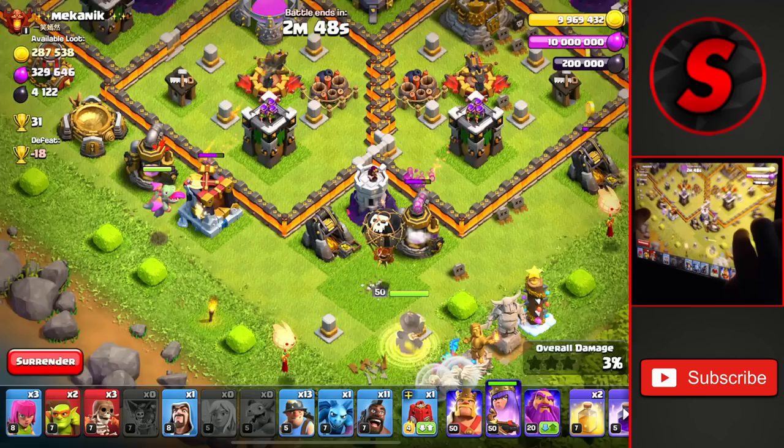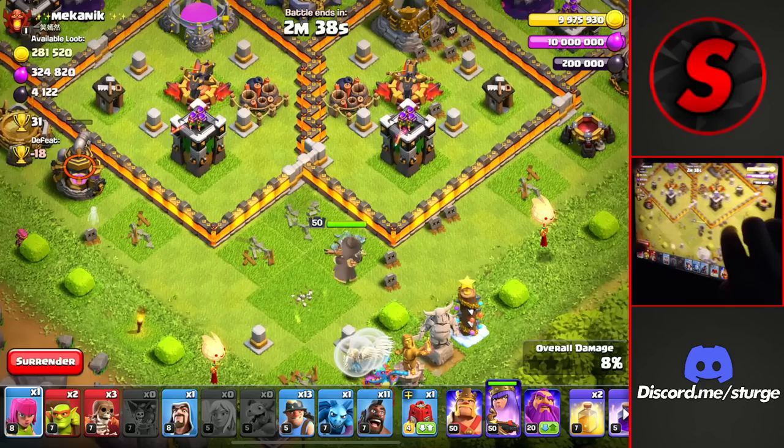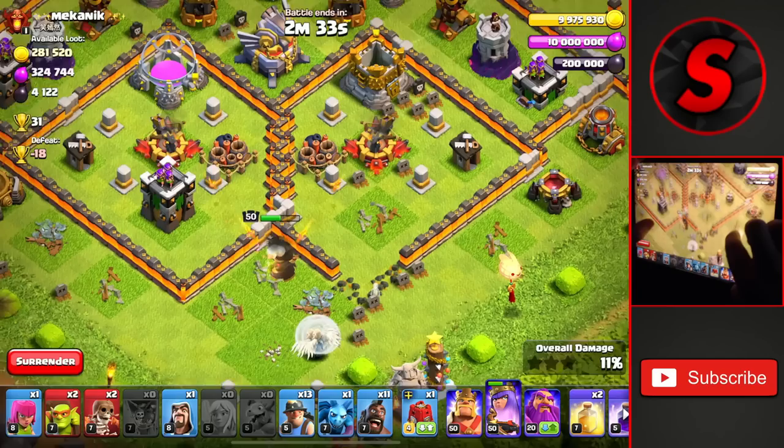I'll actually drop the Baby Dragon on the left side because that Barracks will lure the Queen over to the left side of the base. We need that collector to go down, but I think a couple of Archers will do for that. We'll wall break into the compartment to allow the Queen to push through over to the X-Bows there.